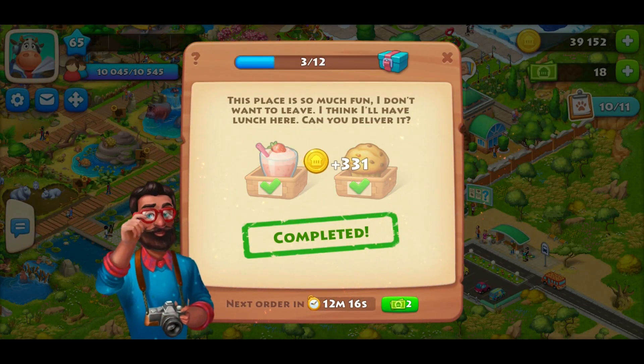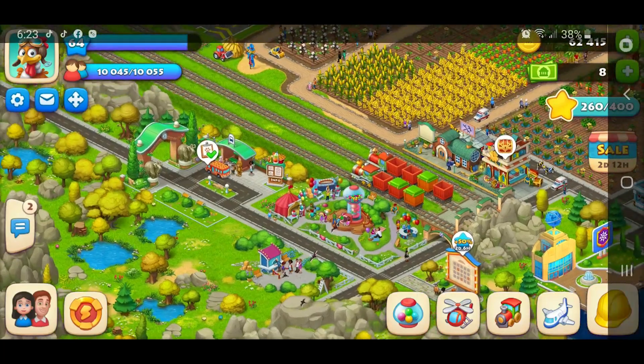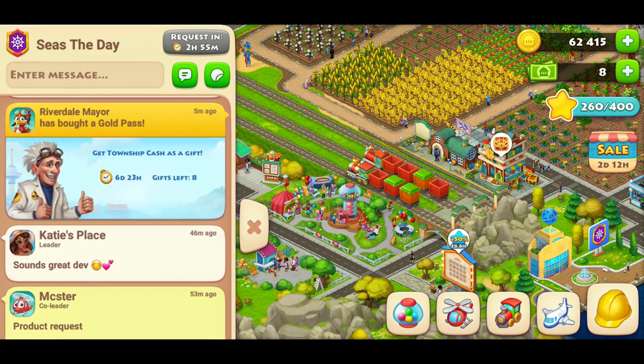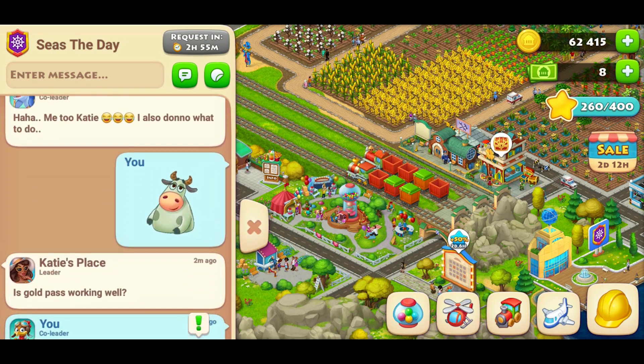I got the gold pass to show you guys to see if, in my opinion, it would be worth it. The Township Gold Pass is for the professor's experiments — an event that is 28 days long. So it's important to remember that when you purchase the gold pass, it's only valid for the 28-day period of the event.